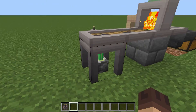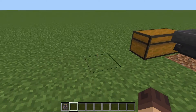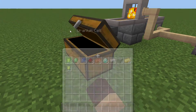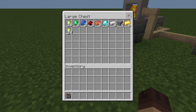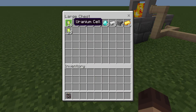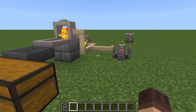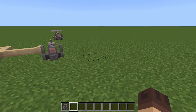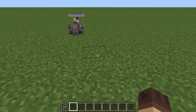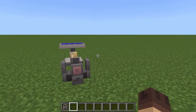The quantum miner is producing a ton of uranium cells, which obviously go into the nuclear reactor. I'm going to mess around with the nuclear reactor and if I can figure out how it works I'll do a video on it. I'm assuming these cells are what you put into the reactor and they're made from the uranium ore you get.